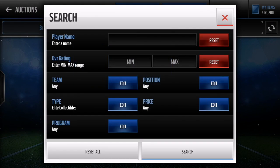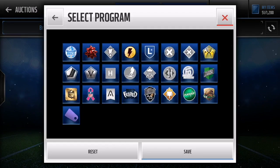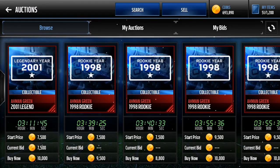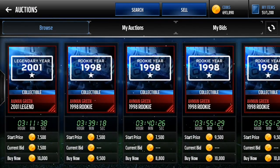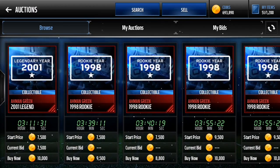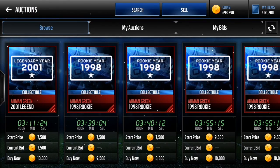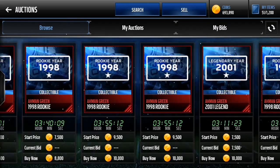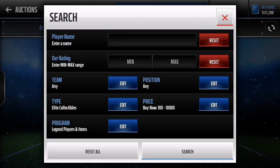Next we're going for this filter — it was in my 100% working sniping filter video and it still works to this day. They added LaDainian Tomlinson and Randall Cunningham to this filter, so there's a lot of choices. You'll see a lot of Amon-Ra greens and Herman Moore, but you can get Brian Dawkins, Randy Moss, Randall Cunningham, and LaDainian Tomlinson collectibles from this snipe filter. There are no bots on these filters unless it's a really new legend.